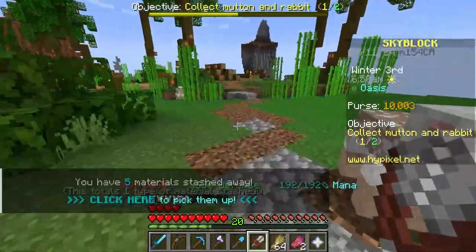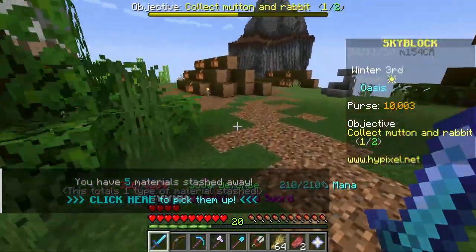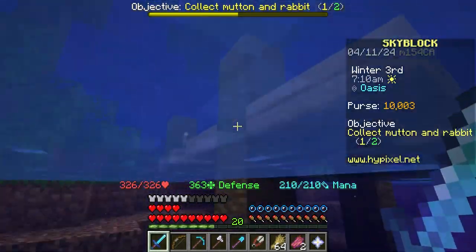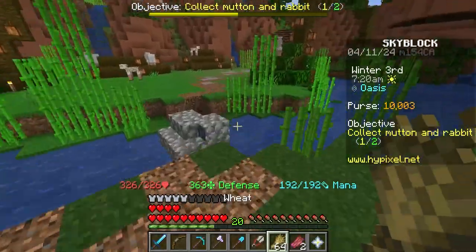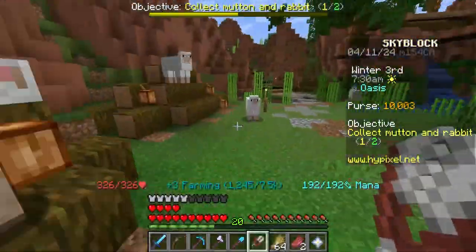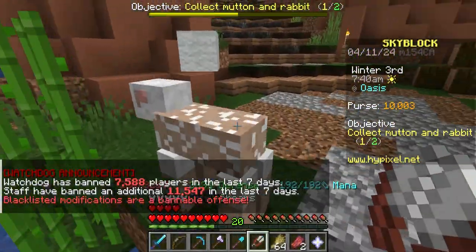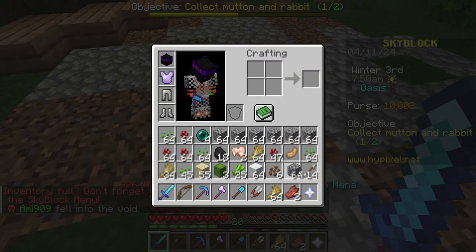Should I go for the mutton? There are rabbits over here! Sheep, while you guys replenish I'm going to try and kill a rabbit. Wait, mutton? Oh I'm so dead - I'm such a dummy. It's the freaking sheep! I don't want to kill my sheep. Can we craft a wool minion yet? I don't think we can. I'm sorry buddy but you're gonna have to be the one to die.